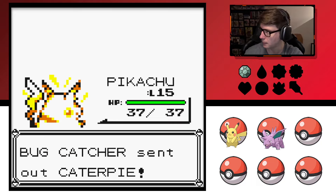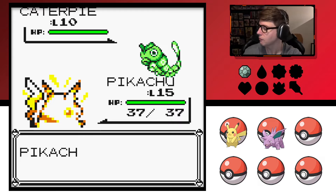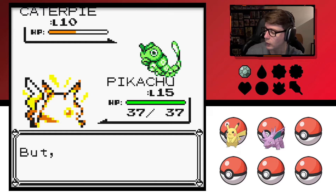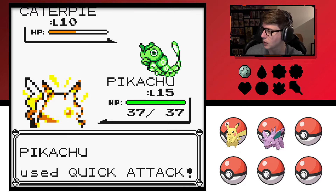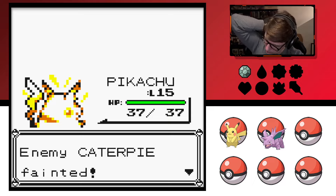Let me google this real quick. The Weedle family, Arbok, Raichu, Meowth, Persian — okay, interesting. Koffing, Weezing, Jynx, Electabuzz, Magmar. Yeah, some of these I really don't care about. I'm not a huge Electabuzz or Magmar fan. Persian was kind of a cool one.